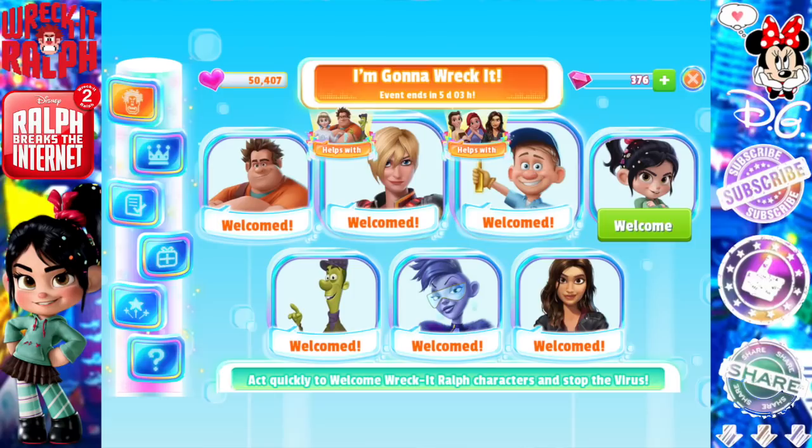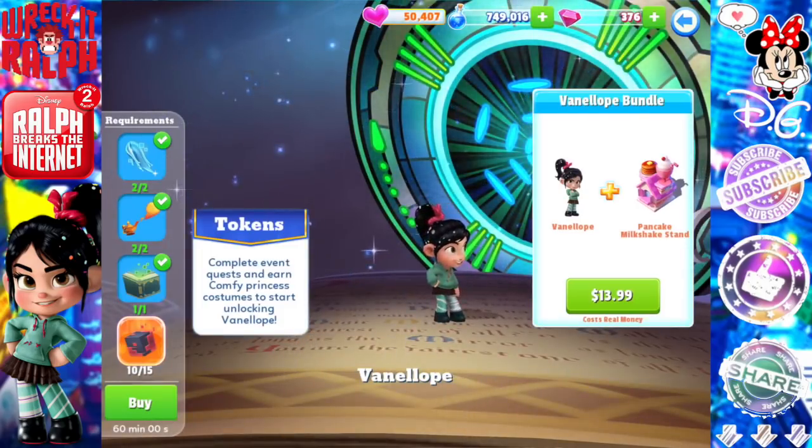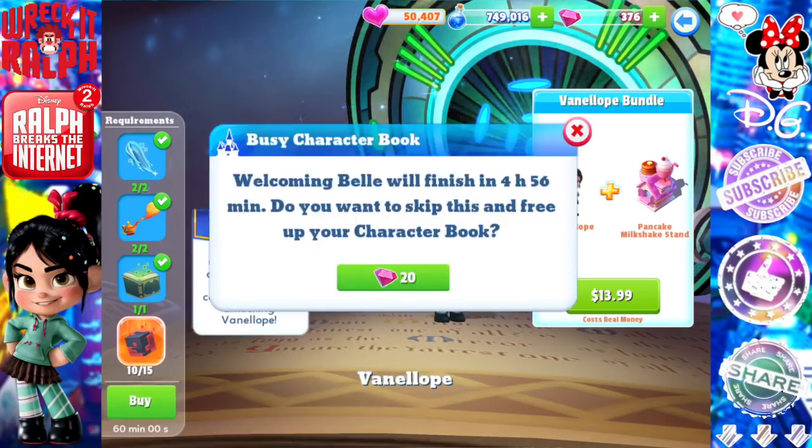Let me know in the comments what your favorite is so far in the Wreck-It Ralph event. So far in this event I have welcomed Ralph, Calhoun, Fix-It Felix Jr., Spamly, Yes, and Shank — basically all that's left is Vanellope. If you're new to the event or watching this months after, that's what we've been doing. Vanellope is $13.99 with her pancake milkshake stand, or you can keep collecting virus fragments like I'm doing.